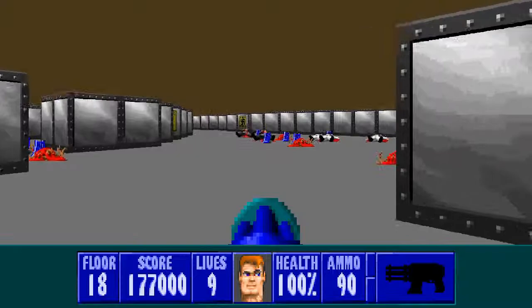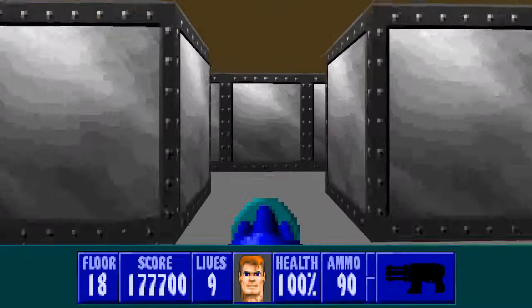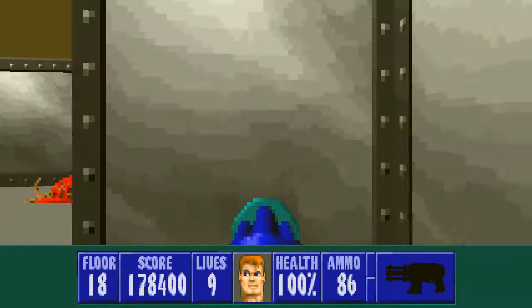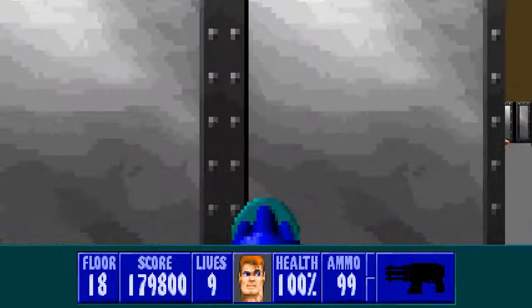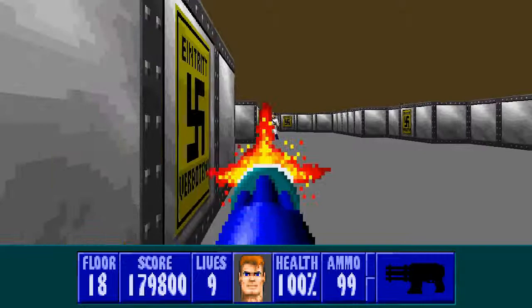We can head back and begin moving down this passage around the left — watch out for enemies. Beat three more, two more now, one coming from the right in a second. There he is, and the final one around that corner on the left. We have full health and ammo, and we're coming up on the boss already, just like floor 18 in Return to Danger.